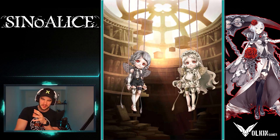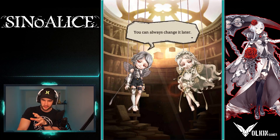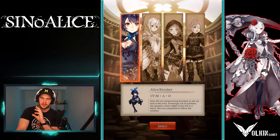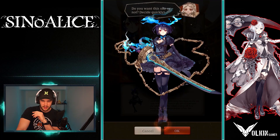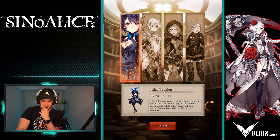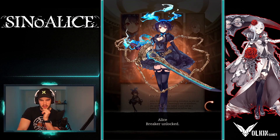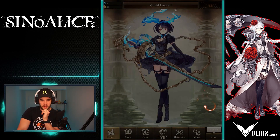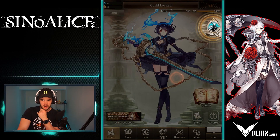I know vaguely what it's about — the fairytale characters are trying to revive their authors and they have to kill each other. It's a warped storyline. It doesn't matter which one you choose because eventually you unlock them all. So we'll just collect the Atlas breaker. Basically all we're trying to get to is through the tutorial so that you can get to the binding account part.